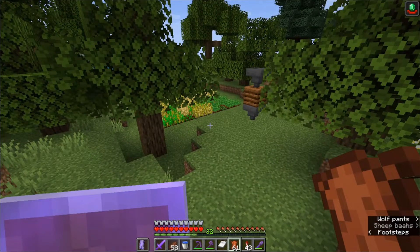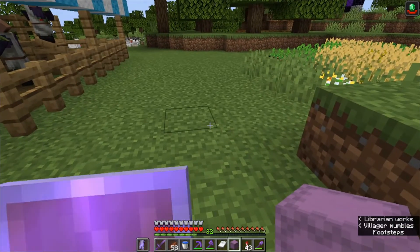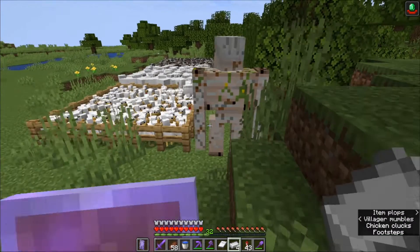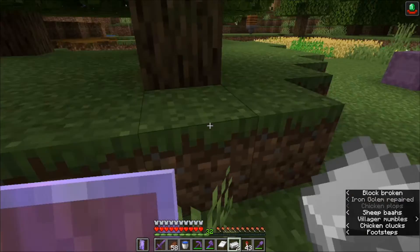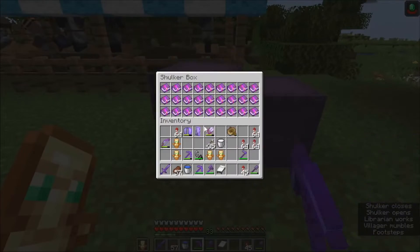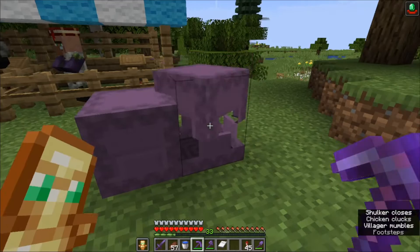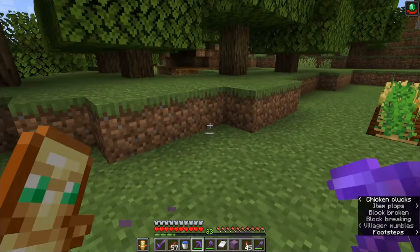First things first, I'm gonna need a lot of books. I think it'd be good to have two backup sets of armor. I've gotten all the books I'll need — yes, that is all the books I'll need to max out two sets of armor. Now it's time to get some anvils. Yes, I will need multiple.